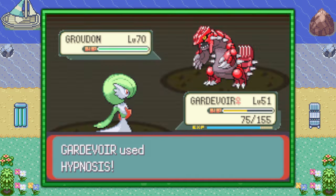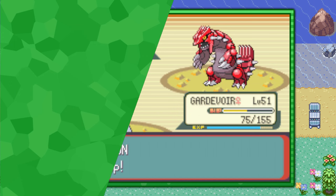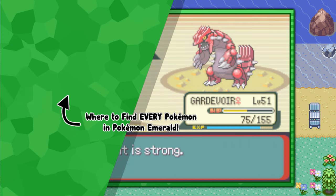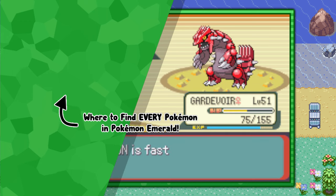So anyways, that's how you find Groudon and catch it in Pokemon Emerald version. If you're interested in more fluff-free video guides like this one, go ahead and click the playlist that's on screen now. I hope you enjoyed, and Techno's out.